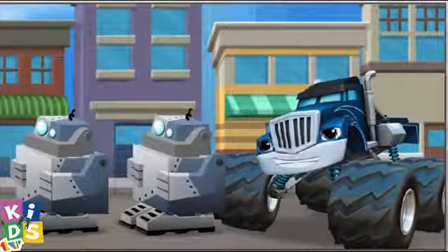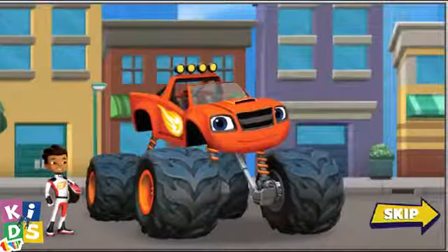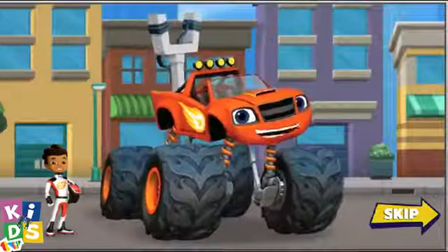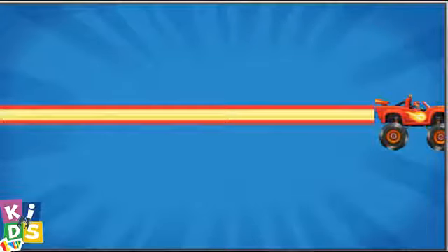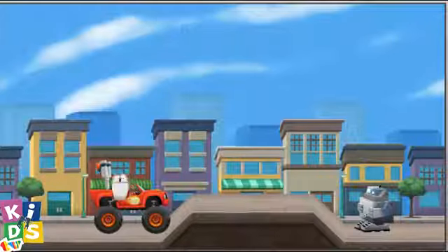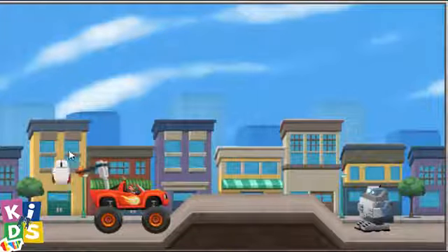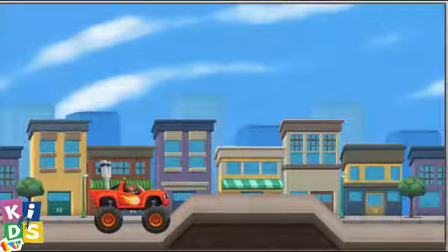Crusher made some blocker bots to block us from getting to the tools. Wait, I know! The blocker bots don't work if they get wet. So let's turn me into a slingshot and blast them with water balloons. All right! I'm a super slingshot monster machine! We need to get past those blocker bots to get to Gabby's tools. Help me choose the right trajectory to launch the water balloon. Click on my slingshot. Move your mouse up and down to choose the trajectory that will make the water balloon hit the blocker bot. When we have the right trajectory, click the mouse. Ready? Set? Let's get those blocker bots wet!